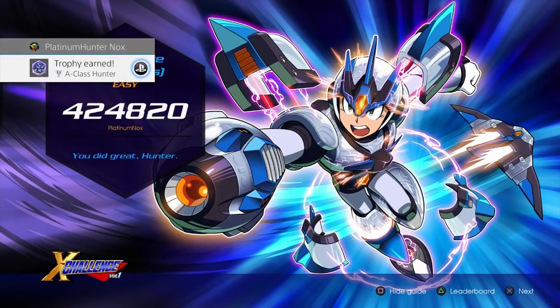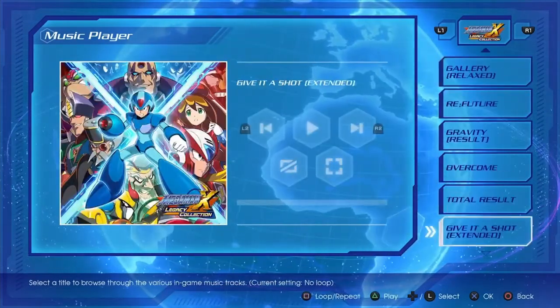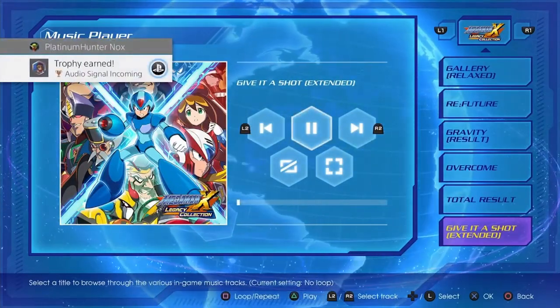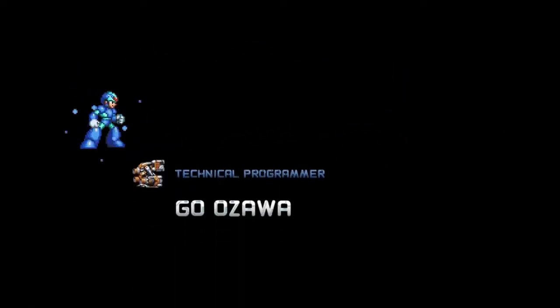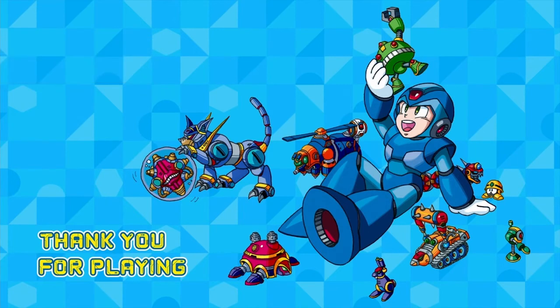Beating all of the X Challenge stages gets you the 'A-Class Hunter' trophy. For the final trophy: listen to at least 10 tracks long enough, beat X Challenge, then go to the Legacy Collection and listen to 'Give It a Shot Extended' for the 'Audio Signal Incoming' trophy. Then blast through the credits — shoot everything — watch X disappear and Refruth pop up on the bottom left, ride out the credits, and you'll be greeted with the 'Identity Erased' screen.